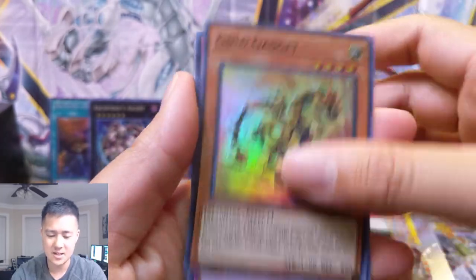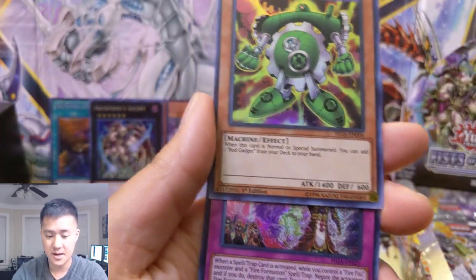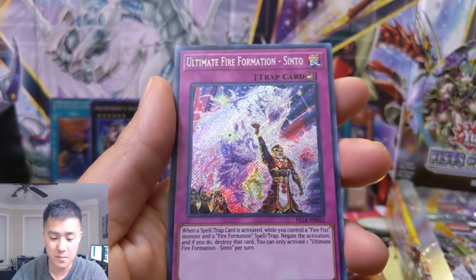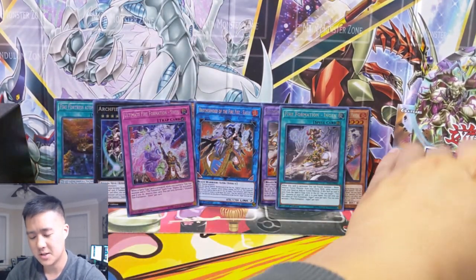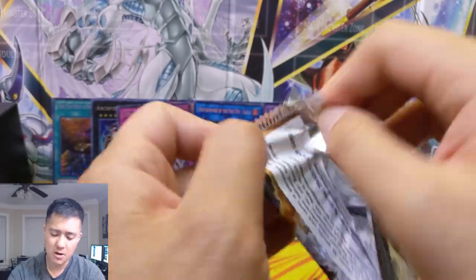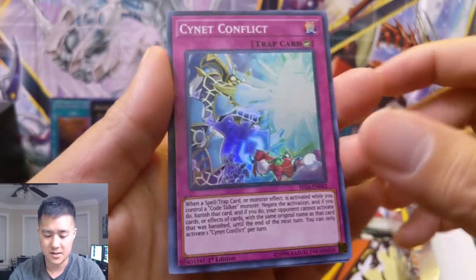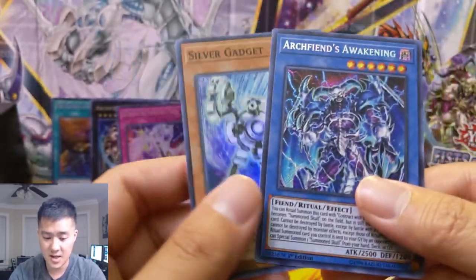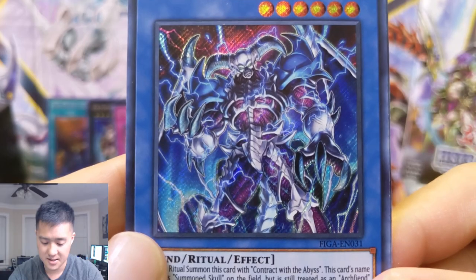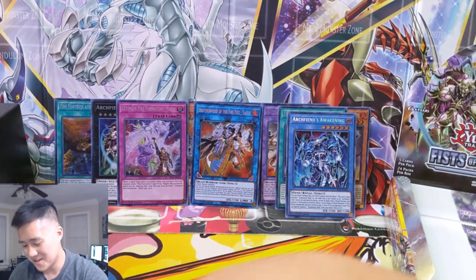Gold Gadget - I think this was in Duel Power or something. Power Hold. Goliath. Green Gadget. And Ultimate Formation Sinto. Pretty soon we're going to start hitting a lot of repeats, so we're going to pick up the pace and we're actually going to open the whole box. Cyanet Conflict. Code Talker. Boot Up Corporal. Silver Gadget. And Archfiend - I love all these Archfiends. I feel like a lot of the Archfiends look very similar.